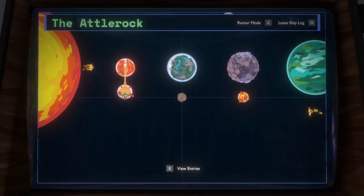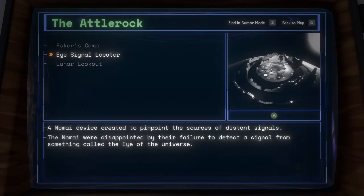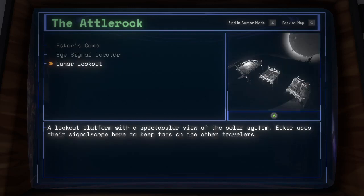The Attlework. Esker's Camp: Esker is growing a crop of trees at their camp. They seem to be doing okay, but they've probably been alone on the moon for too long. Eye Signal Locator: a Nomai device created to pinpoint the sources of distant signals. The Nomai were disappointed by their failure to detect a signal from something called the Eye of the Universe. Lunar Lookout: a lookout platform with a spectacular view of the solar system. Esker uses their signal scope here to keep tabs on the other travelers.